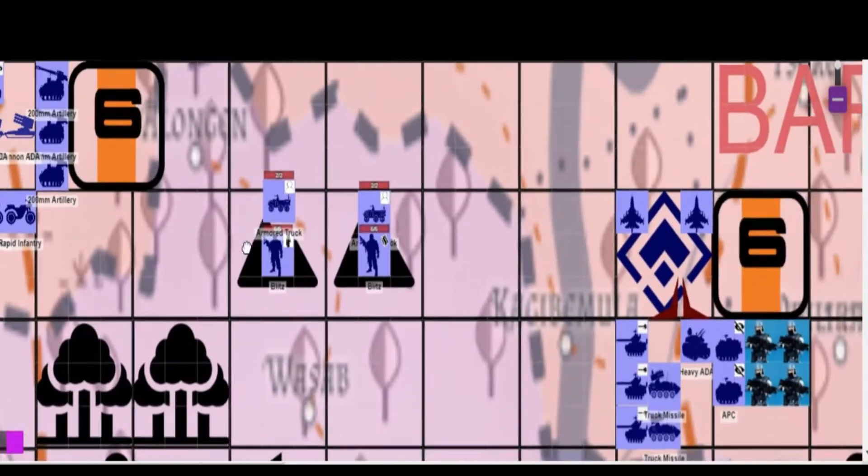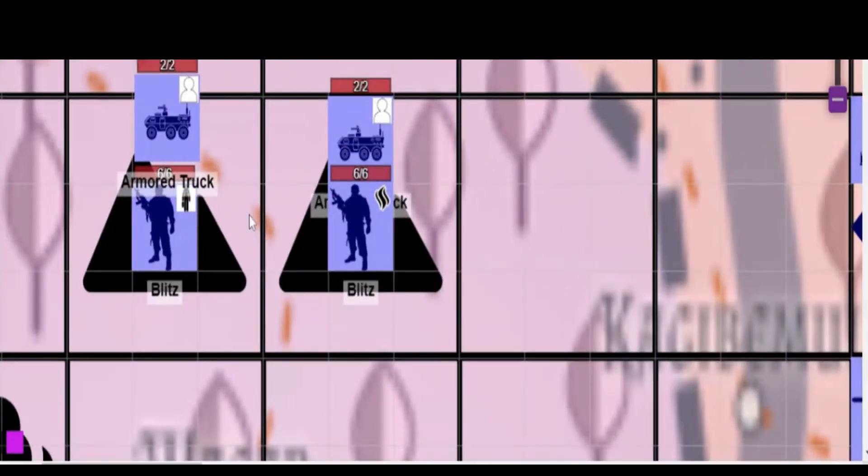Zooming out and moving to the east, you'll notice there's a platoon of blitz infantry with two armored trucks. The Alliance hasn't encountered blitz infantry before. These are pseudo-elite heavy infantry that like to get in and get to the assaults. All these units have been upgraded. The armored trucks are equipped with a decoy element, which allows them to negate one successful hit against them. One of the blitz infantry platoons is upgraded with a medic, allowing them to roll to get their wounded back into action the same day. The second one has been equipped with chaff, which allows them a defensive countermeasure.